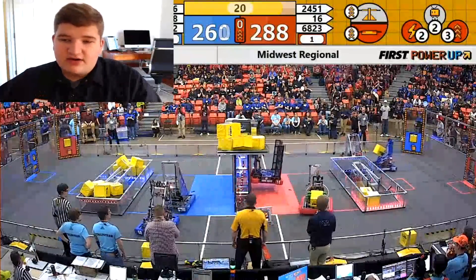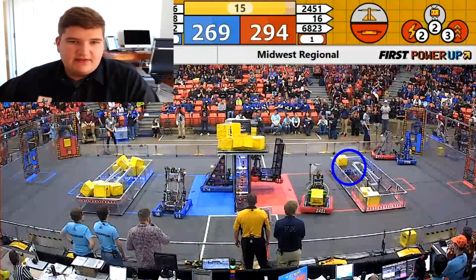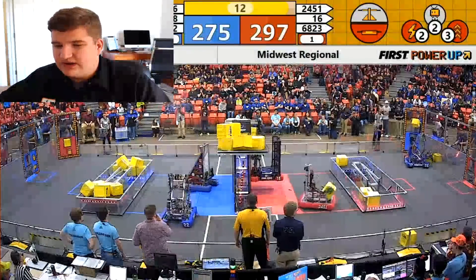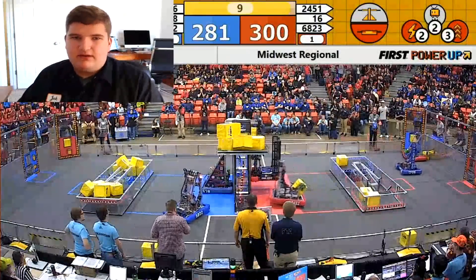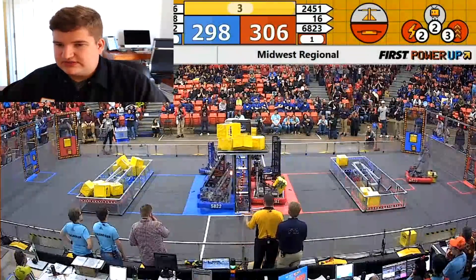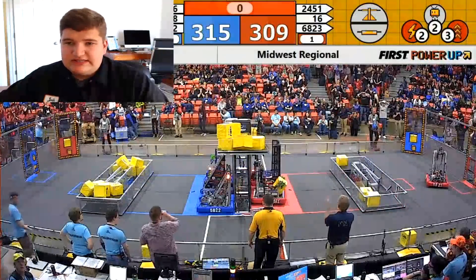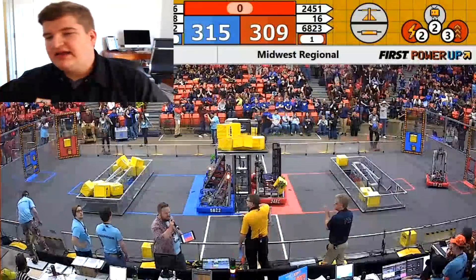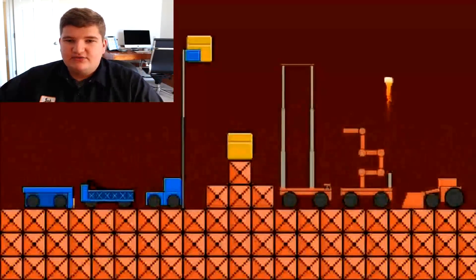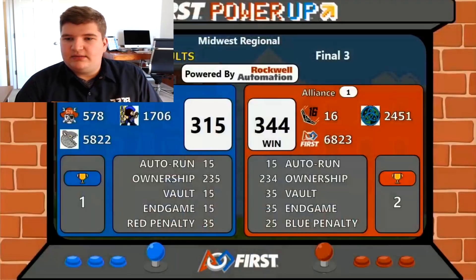Putting a cube on the switch won't give blue any points because red still had those 2 from auto with Bomb Squad. Bomb Squad climbs — they were going to get at least one climb, though their ramp actually broke at some point in the match. Blue alliance got some parks. There were some points not tallied up for the red alliance, but the red alliance did win this match, having gotten all the cubes they needed so quickly that they were able to build and maintain their lead.